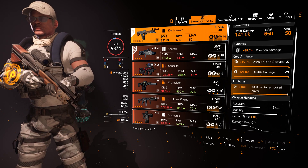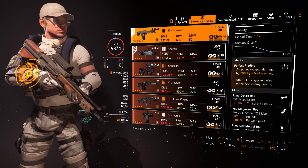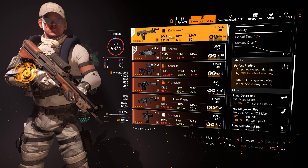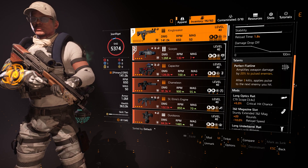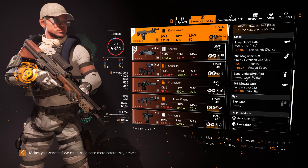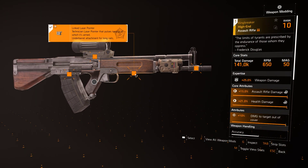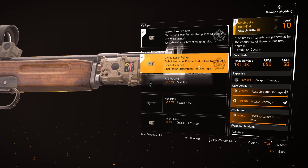Health damage is okay because you are killing people underneath their armor, so it's not a bad thing. It has this talent called Perfectly Flat 9 — I get 20% to pulse the enemies. So that means my under-barrel linked laser pointer, this one here, you can only equip that when you are using the Technician. You see this mark here — that means this is linked to the Technician.